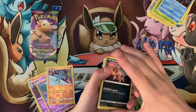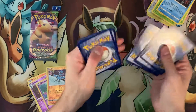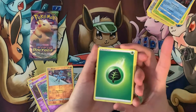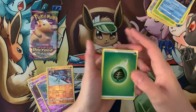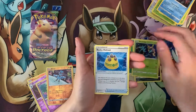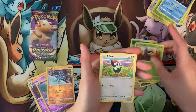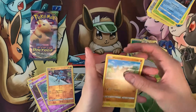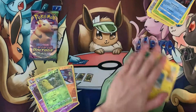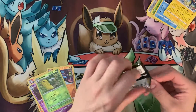The first packs aren't usually very good — though I have seen some people open like the chonky Pikachu rainbow in their very first pack, but that's not my luck. Pack five: Grass Energy, Croagunk, Delmize, Rocky Helmet, Sandile, Pikipek, Mudbrae, Joltik, reverse holo Kakuna, and Electross.